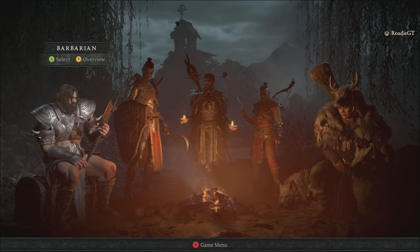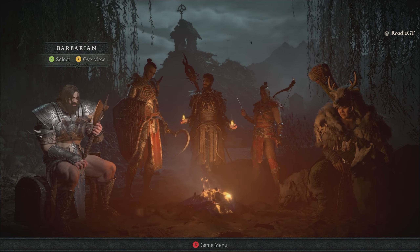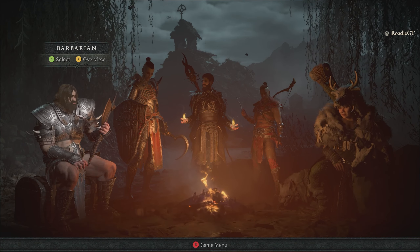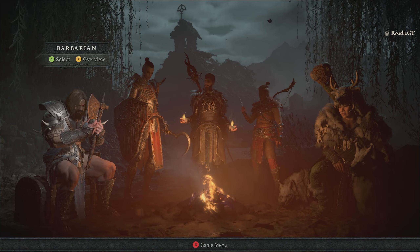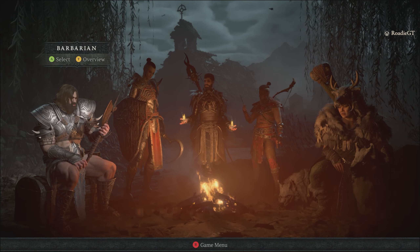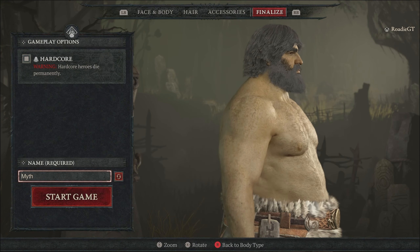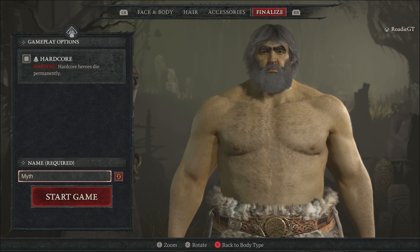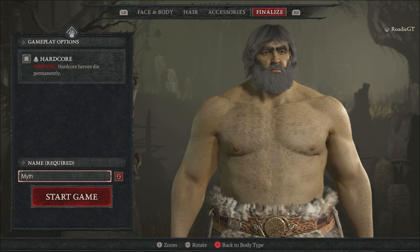The day we've been waiting for is finally here — we are playing Diablo 4. We just watched the intro cutscene and we're getting ready to choose a character. I was leaning towards a druid, but last time we did a necro. I'll walk you through the character select screen and talk about the series. We went with the old grizzly woodman look — no markings, little nose ring I didn't pick. We're gonna play hardcore. Let's get into it.